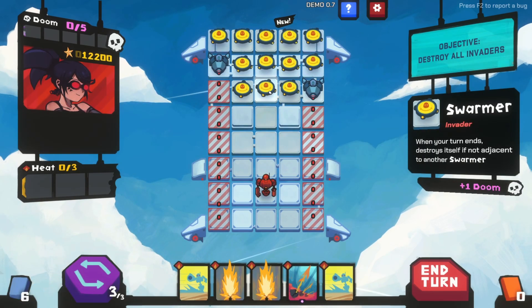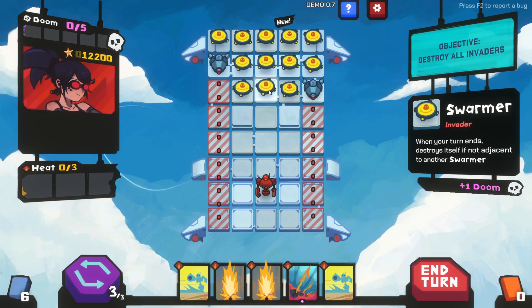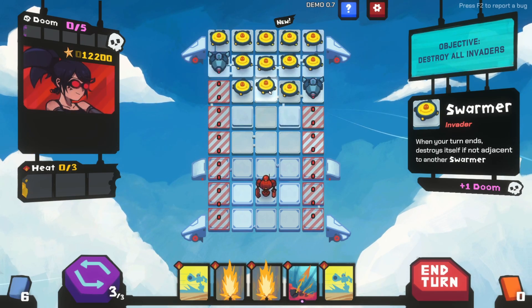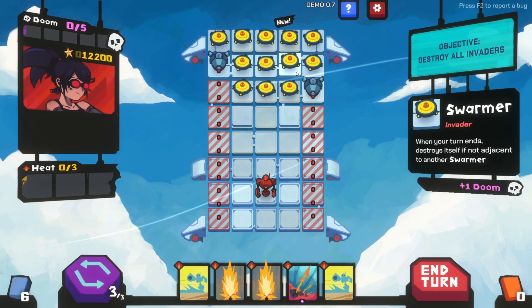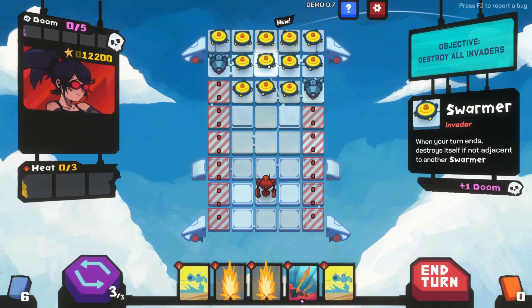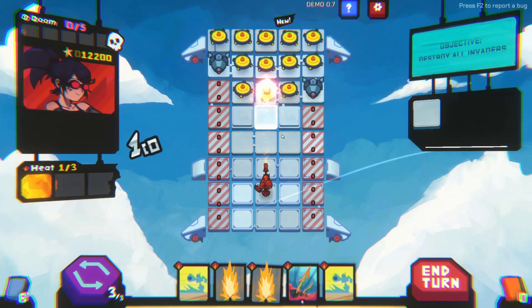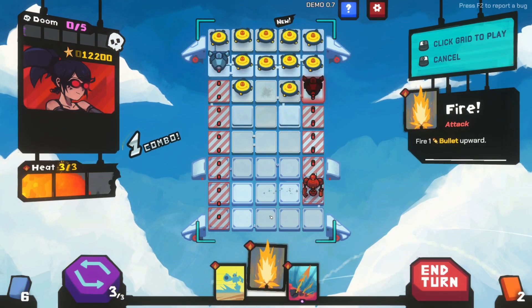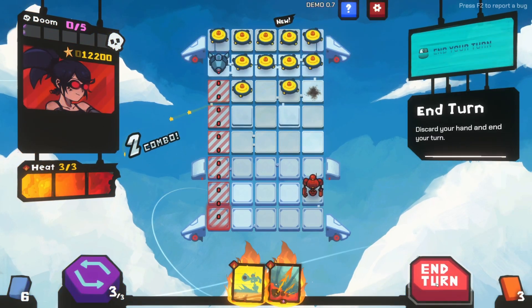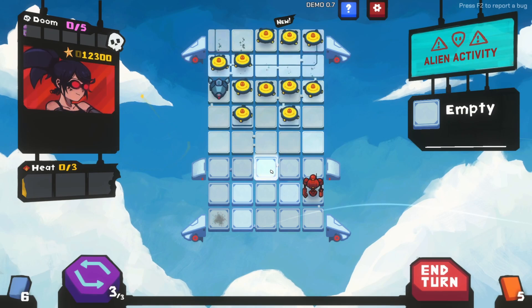Oh my god - Swarmer: when your turn ends, destroy itself if not adjacent to another swarmer. So that would be really good if we put a bomb in here or something later. Let's go for one hit here, we'll move over here and take this guy out.